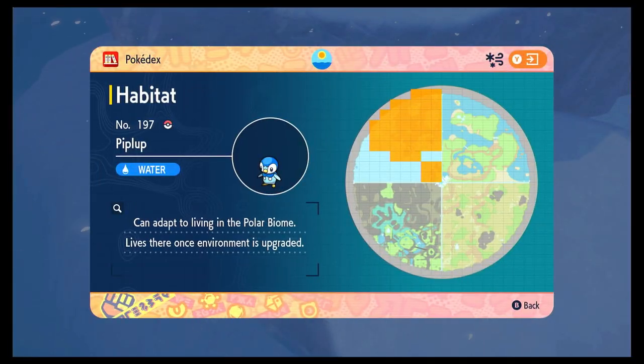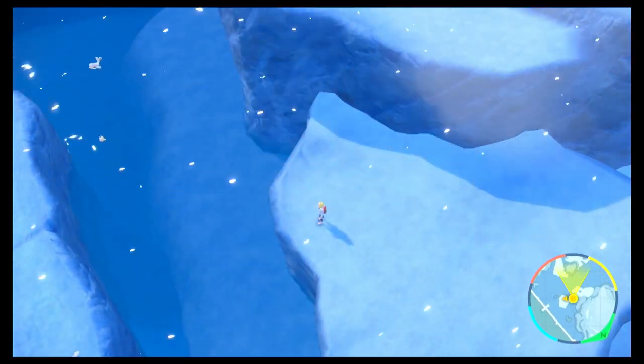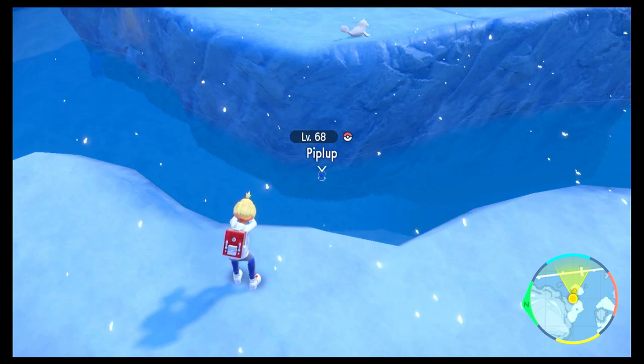Next up is Piplup. Super easy to find — spawns in any of those water zones. Typically spawns near Oshawott as well; they do share a spawn, so you will see them together quite commonly. Piplup will be in the water as well — pretty easy to find, super common.